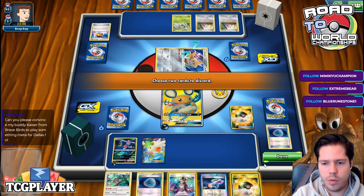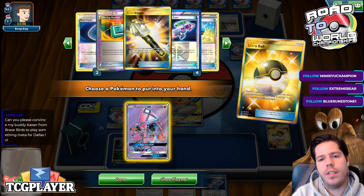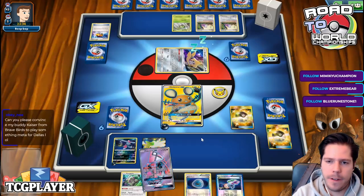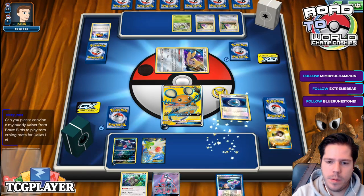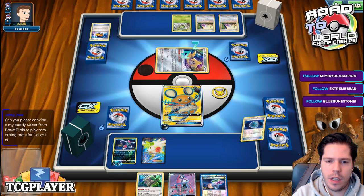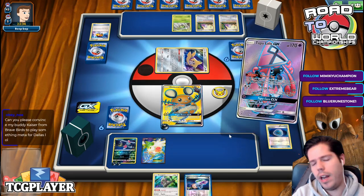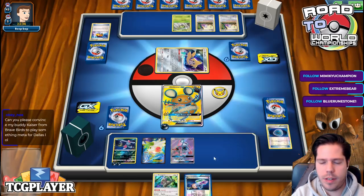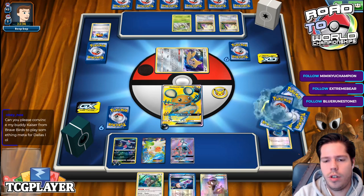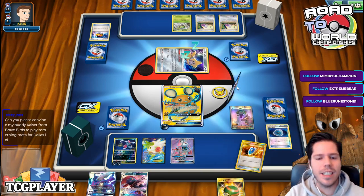I can Ultra Ball here. Once again I just play it for N — that seems reasonable. I'll go ahead and Dark Patch again. I don't expect my Sneasel to go down. I don't want to bench the Angry Witches yet because my bench is starting to get super clogged — one of each Pokemon that draws cards and not a single attacker.